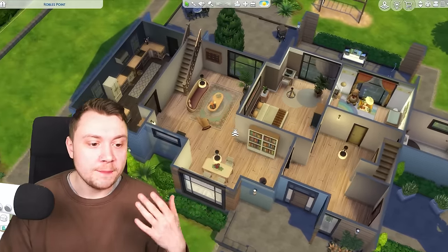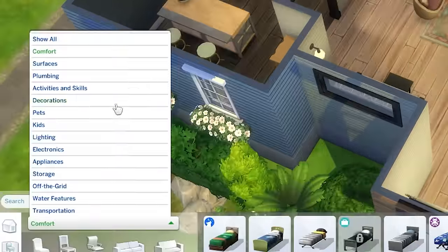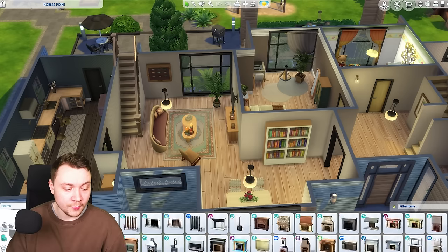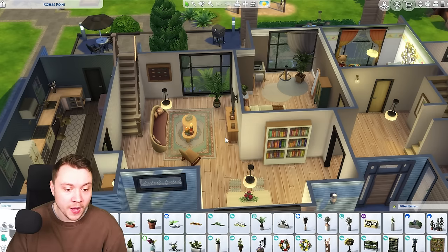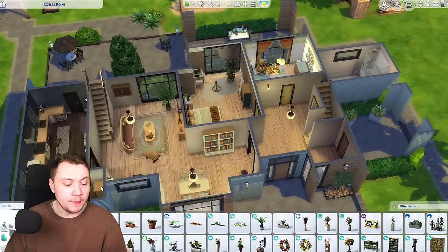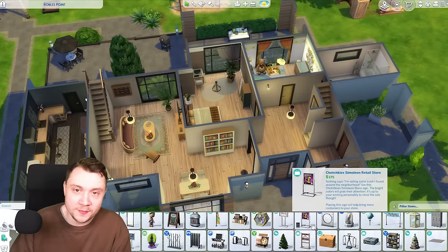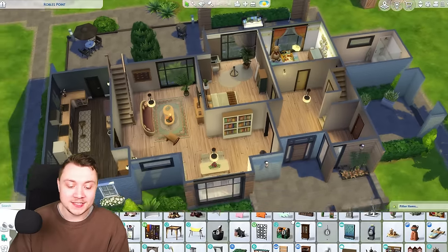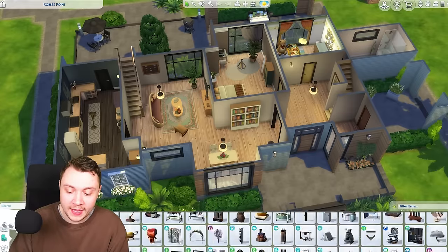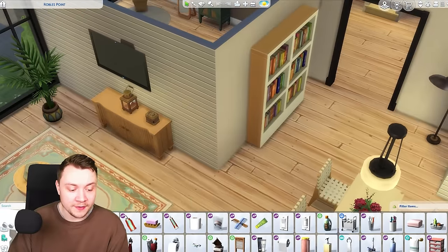I'm going to teach you basically how to clutter Sims 4 builds. When you go to clutter, the thing I like to do is go over to decorations, and starting from the bottom — misc — go through all of these different categories, cluttering one by one. The biggest mistake I see people make is cluttering one room at a time. The problem with that is the actual item sorting in the game doesn't sort by one room at a time. So what I would instead do is go through each individual object at a time.